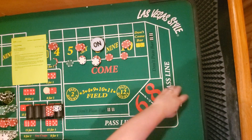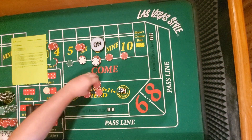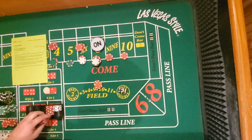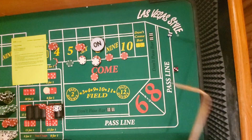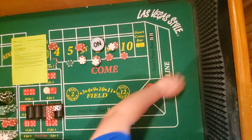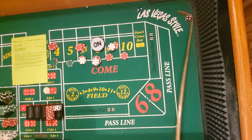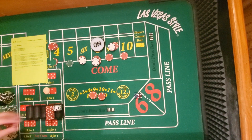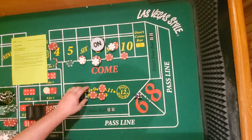Ten — got the ten, awesome. $15 there, $20 there. Nine. Six — got the six, this is a super long roll with a lot of good numbers. I'm going to drop a dollar for a quarter on the odds — oh never mind, my bad. Wrong one, give us our dollar back, because that's $18.